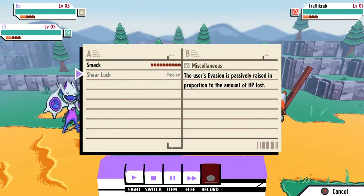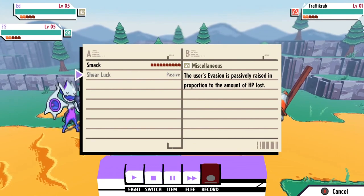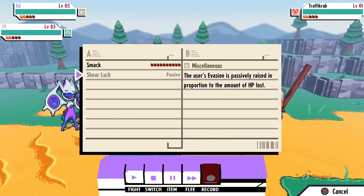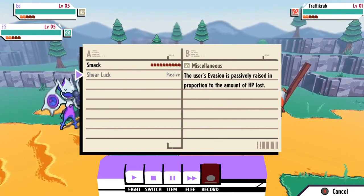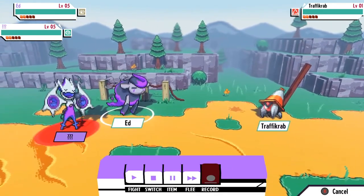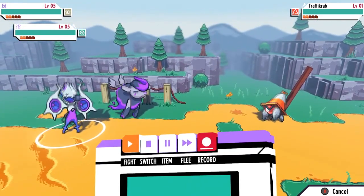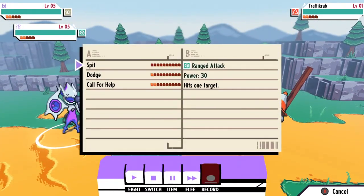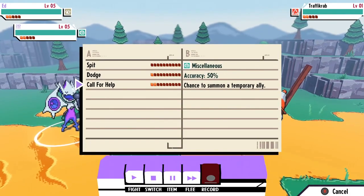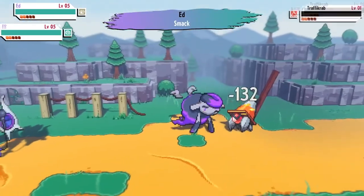Finally, the game has its own version of a shiny system, and before you say that's copying Pokemon, altered color enemies in RPGs have been a thing for a long time, even if Pokemon did popularize the mechanic. Cassette Beasts is really unique in that the bootleg forms actually come with their own unique types and randomized moves, meaning that the bootleg you find will be completely unique. They'll also come with more rare moves because the stickers have their own rarities as well.